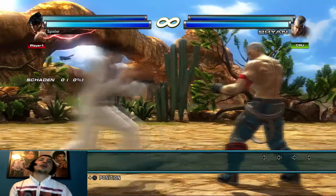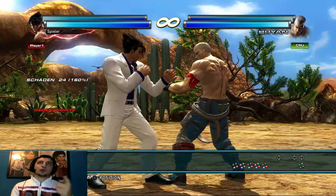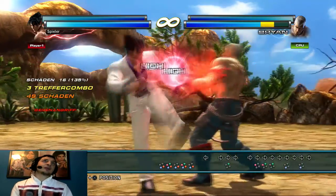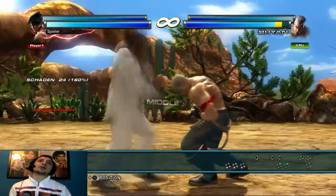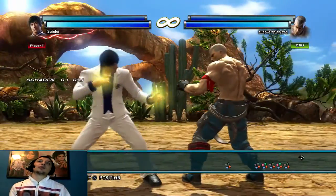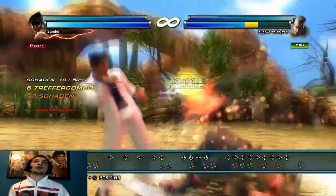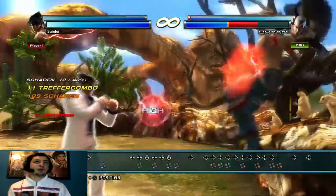Auf jeden Fall könnt ihr den Gegner so in einen bestimmten State bringen – er liegt sozusagen Bauch auf dem Boden, hat sozusagen Bauchschmerzen, hat einen Punish kassiert. Das ist der letzte Weg um ein Combo auszuführen: ihr könnt entweder direkt mit einem String folgen, oder ihr macht sowas wie einen Hopkick und dann ein direktes Follow-up. Ich mache es mit Jin: Down 3 plus 4. Seht ihr – es zählt als 3 Hits und gleichzeitig als Counter, weil er diese Bauchschmerzen hat, und schon habt ihr ein Combo der viel mehr abnimmt als sonst.